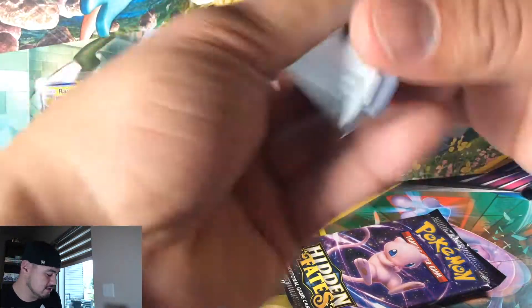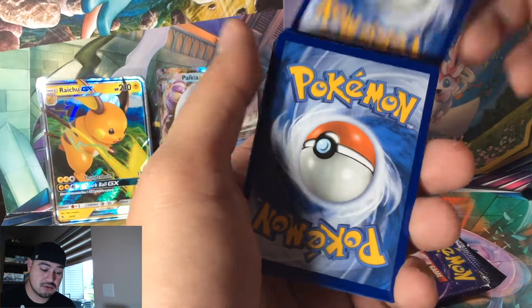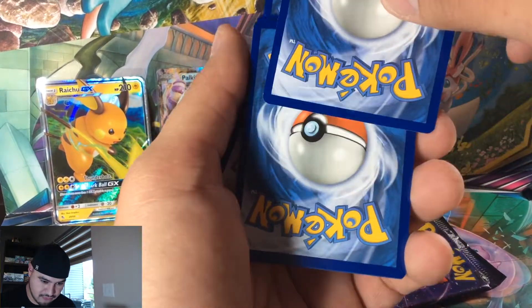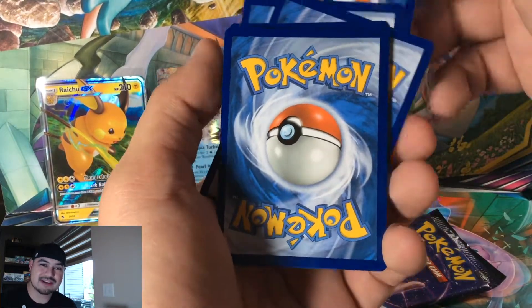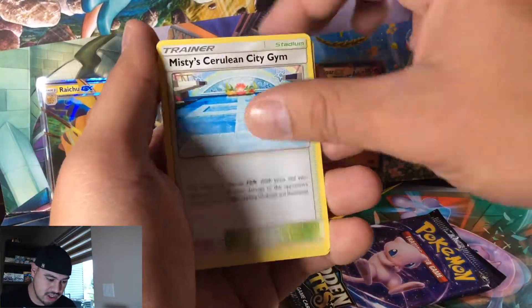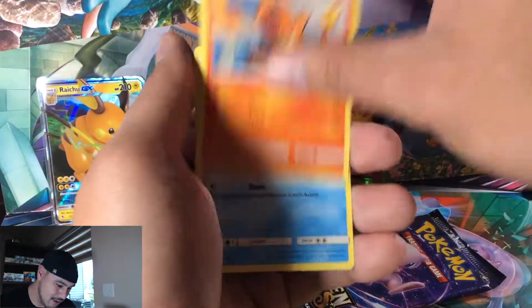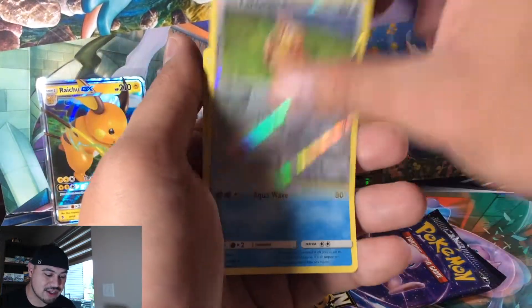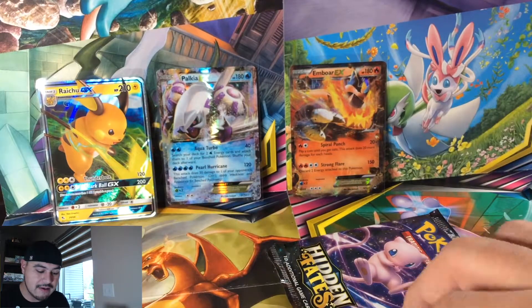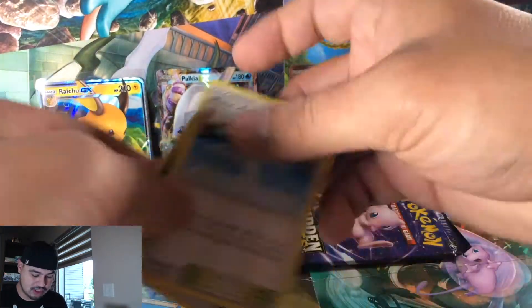Breakthrough packs are so much easier to open. Here we go — one, two, three, and four. I'm going to say that's not the shiny we're looking for. Caterpie, Ekans, Paras, Charmander, Slowpoke, Farfetch'd, and Lapras — called it. You can tell by looking at the back of the cards unfortunately.